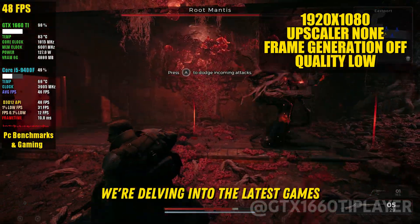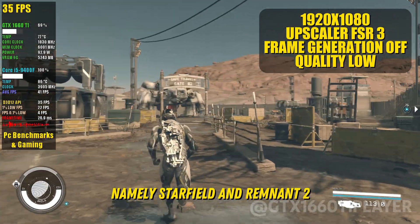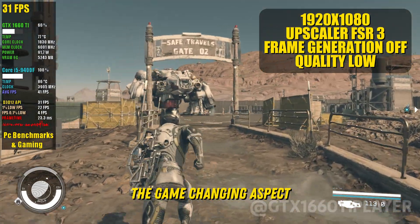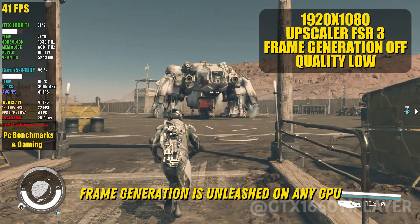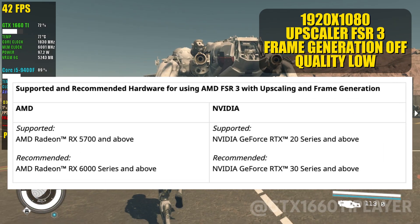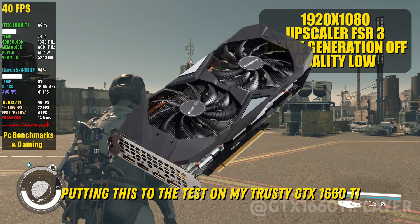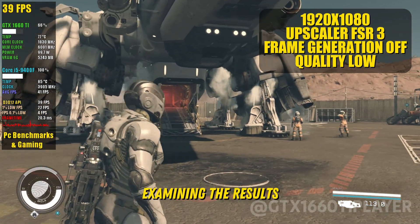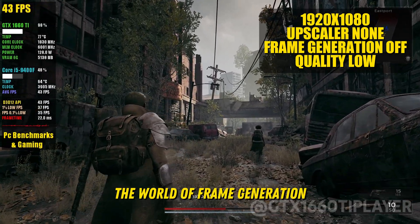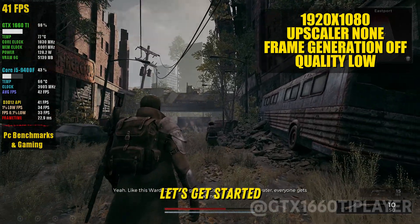In today's episode, we're delving into the latest games featuring FSR3 implementation, namely Starfield and Remnant 2. The game-changing aspect? Frame generation is unleashed on any GPU, breaking free from the previous restrictions set by AMD. I'll be personally putting this to the test on my trusty GTX 1660 Ti, examining the results. Join me as we dive into the world of frame generation and witness the impact it has on gaming performance. Let's get started.